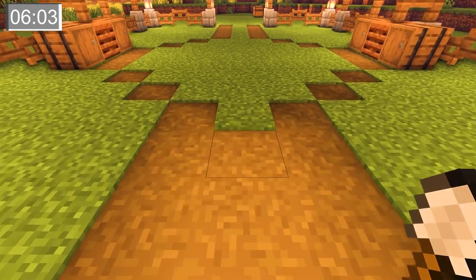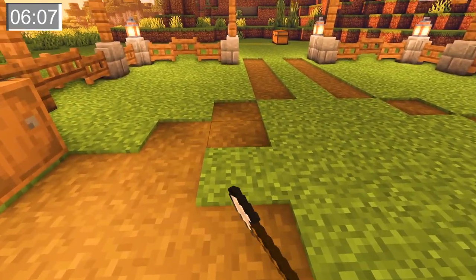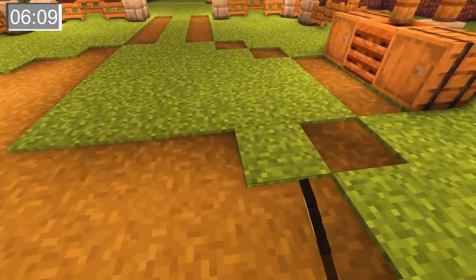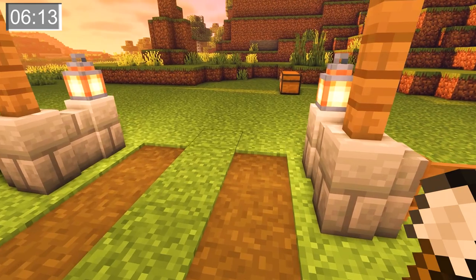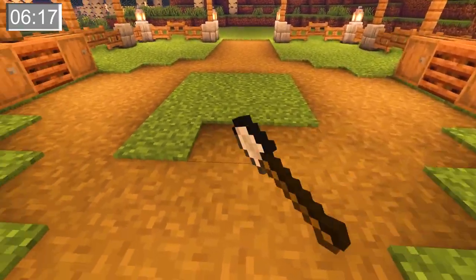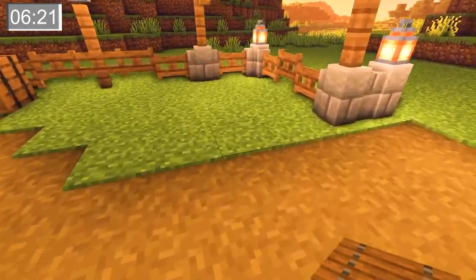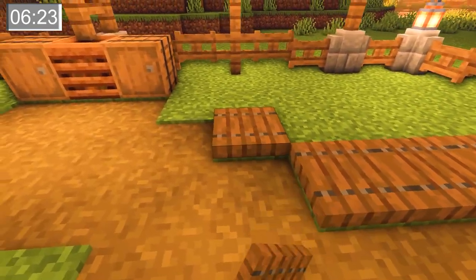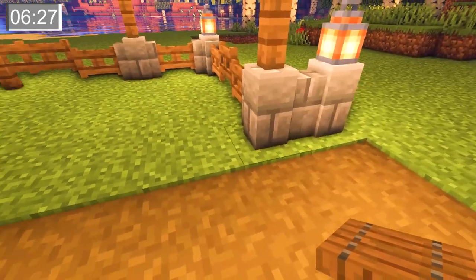After we're done with the outline of our path, we're going to clear out everything inside except for a 3x3 square right in the middle of the farm. Now that we're done with the path, we're going to tidy up the edges a little with some trap doors. This will just make the farm look a little better.